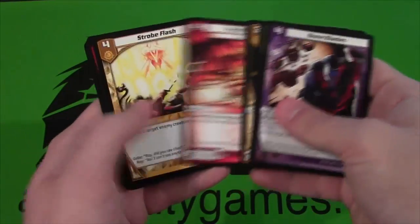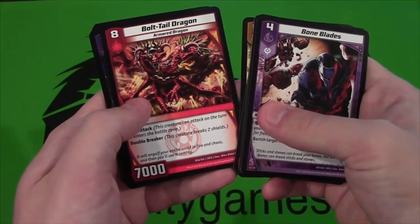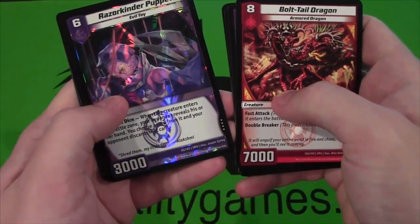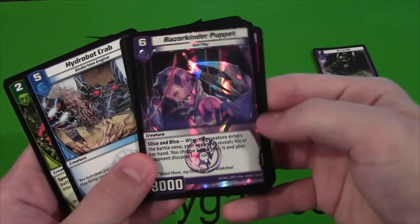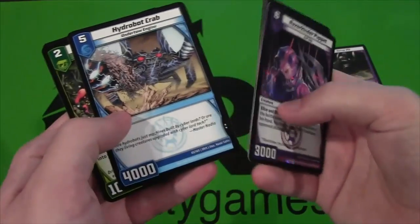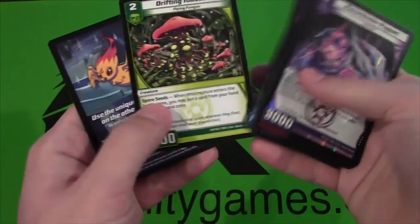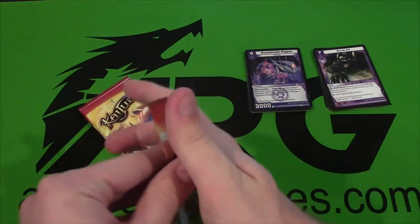More regular commons. We see a rare, which is Bone Tail Dragon — looks cool. And this one is a very rare, I believe, Razorkinder Puppet. That looks really cool. I don't know if it's hard to get or anything, but that's still pretty neat. Holographic, so of course that's awesome. And then Uncommons, which we have Hydro by Crab and Drifting Toadstool. Seems pretty cool, getting a lot of the dark civilization.